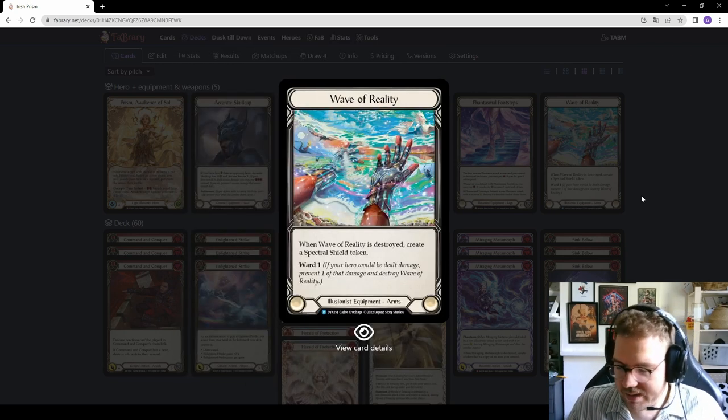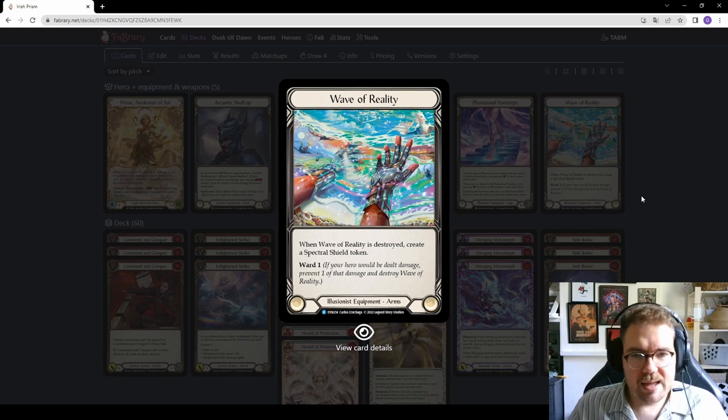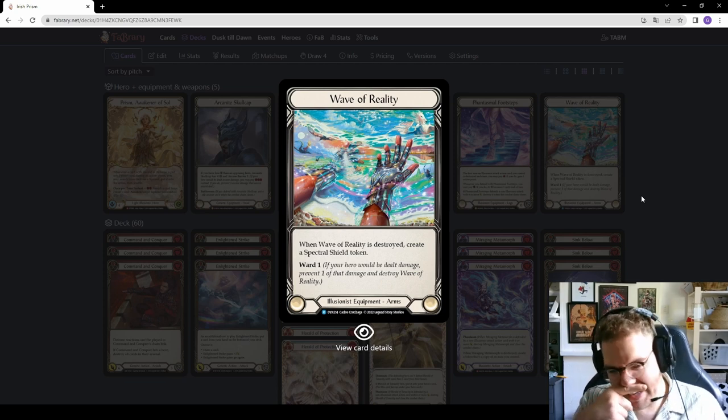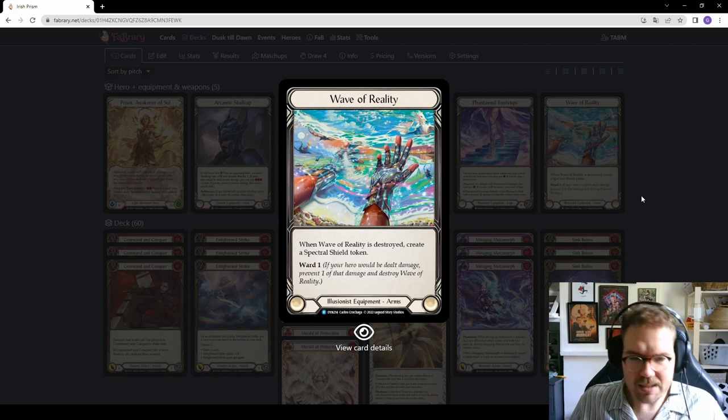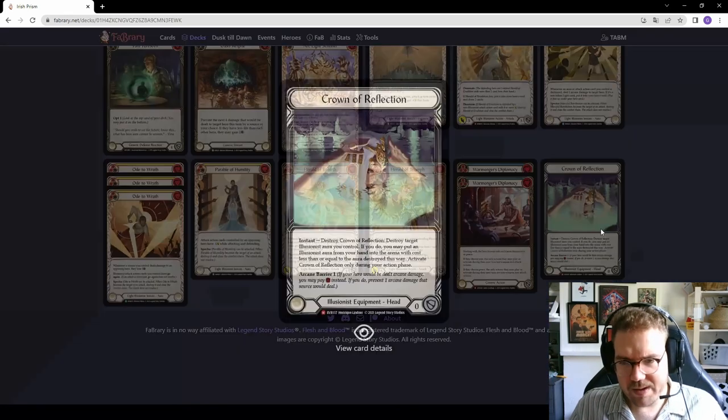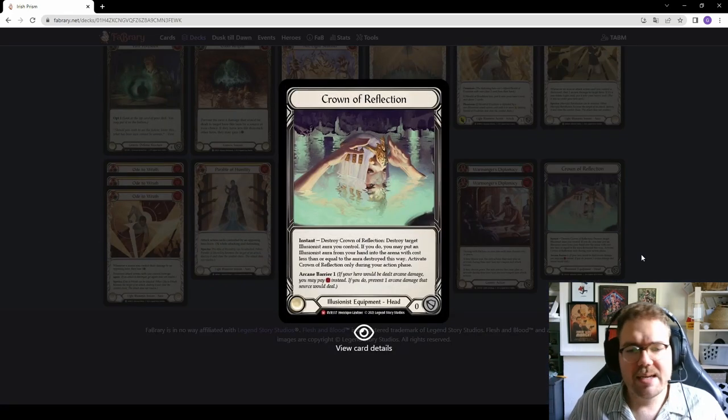Generating a spectral shield means you can block off another breakpoint with it. One awesome thing: a spectral shield is an aura, so you can use it on the last chain of the attack — the Ward gets popped, Wave of Reality is destroyed, you get the spectral shield, and you can then attack with it using Iris of Reality. Keep a blue and you can attack with the spectral shield — it's a way to cheat out one extra aura at the end of a turn.